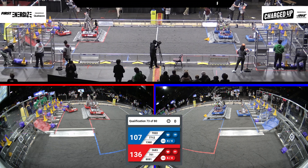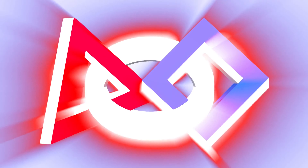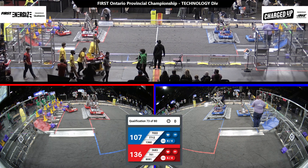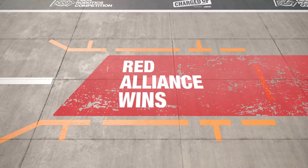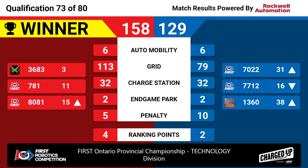We'll have your official scores for that match in just a moment. And the scores are in, let's take a look! That match goes to the Red Alliance with a score of 158-129. The Red Alliance walk away with four ranking points. 36-83 holding that third place strong.